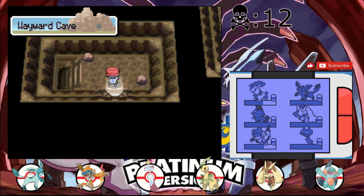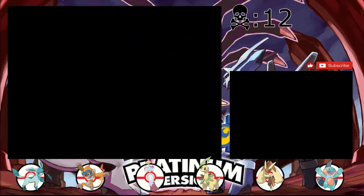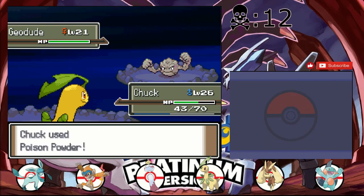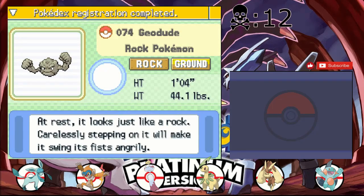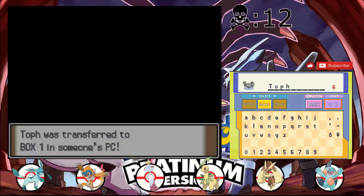Where is that entrance? Oh there it is! Hopefully we can get a Gible here. No - I get a Geodude. This is terrible because if I had caught that Geodude I murdered a long time ago in the original cave, I wouldn't have had to get Geodude now. That's why you catch Pokemon in Nuzlockes. Geodude's not a bad Pokemon, it's just that I could have gotten Geodude and something else. We'll name it Toff because I can't think of any other names.